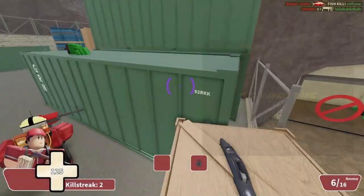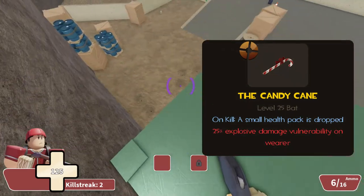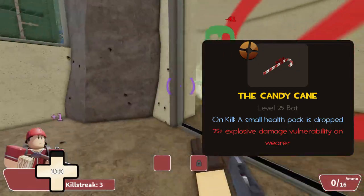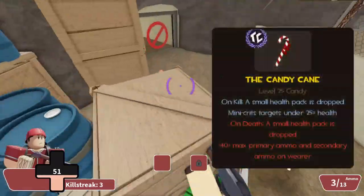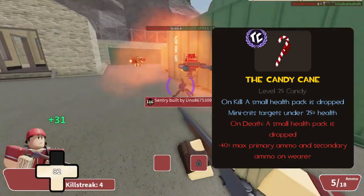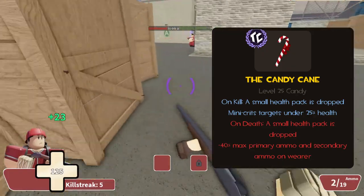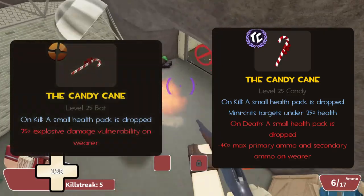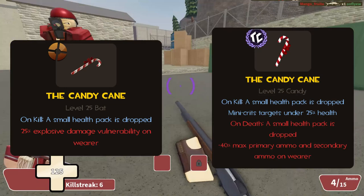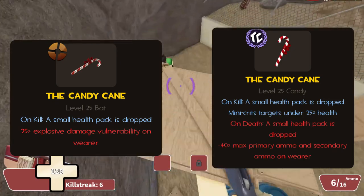Moving on, we have the Candy Cane, under the same name in Typical Colors. In TF2, it drops a small health pack on kill but has a 25% explosive vulnerability, making any hit from a Demoman or Soldier devastating and extremely punishing for less experienced Scouts. In Typical Colors, it still drops small health packs and adds mini-crits to targets below 25% health, but replaces the vulnerability with two stats: you drop a small health pack on death, and you have 40% less primary and secondary ammo. The first downside rarely impacts you directly, and the second isn't a huge deal on the Scattergun — so overall this is a pretty decent change.